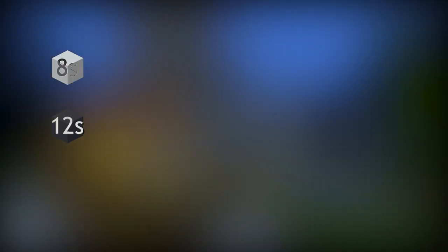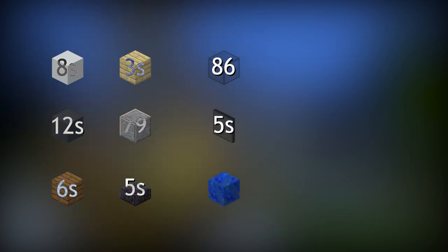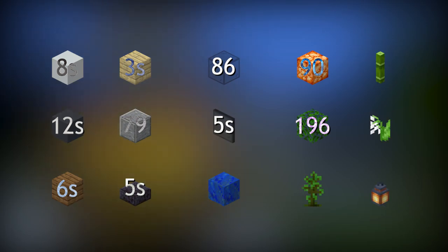For the main structure, you're going to need white and gray concrete. Then you're going to need two different types of wood used in different contexts — pick your favorite wood for the first and your not-so-favorite for the second. You'll also need polished andesite for the pool area, polished blackstone slabs for the roof, stained glass and stained glass panes for windows, lapis lazuli for parts inside the pool, a lighting block of your choice (I recommend glow shrooms), some leaf blocks, and a bunch of other decorations pretty much of your choice.